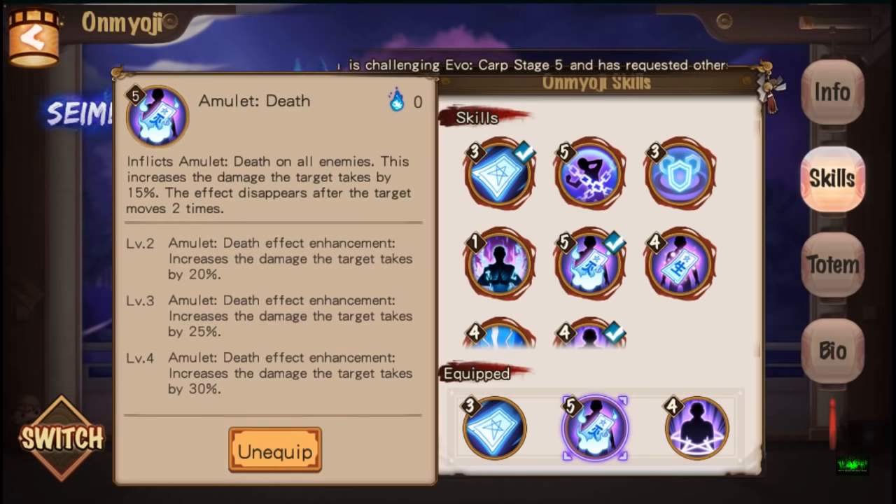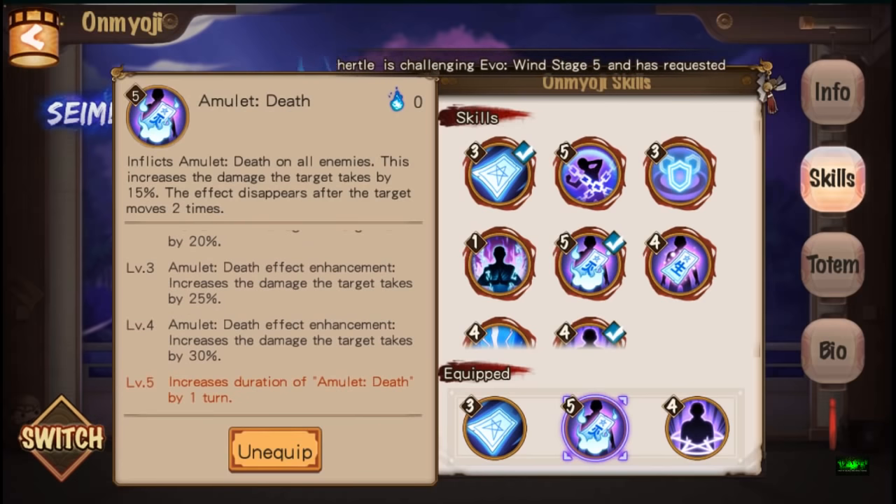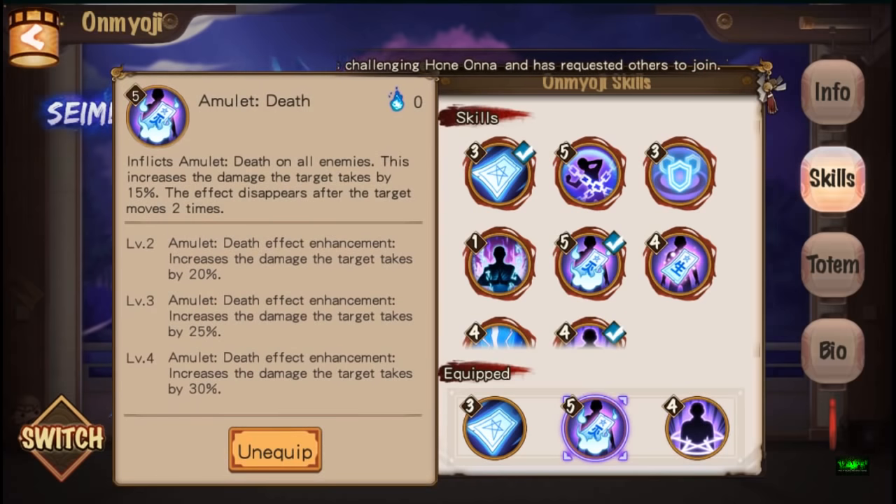The second skill you want to put on is Amulet Death. This gives an AOE debuff to all enemies and they take 15 percent more damage. I also have it skilled up so they now take 30 percent increased damage, and it lasts for three turns.